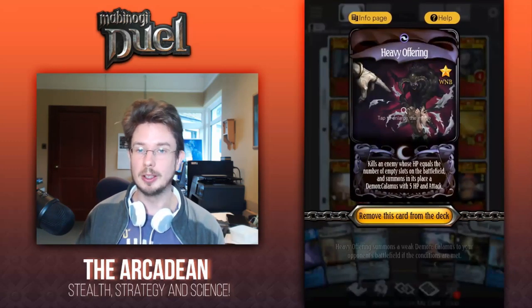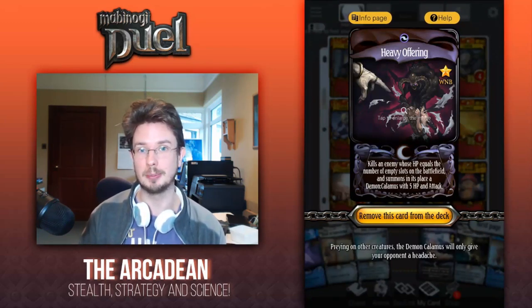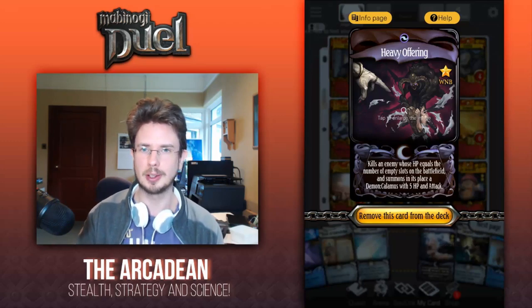Heavy Offering to take care of any elves or elephants that may be summoned on turn one, as well as dealing with potentially any other creatures should their HP match the number of empty slots on the board. It's surprising how often that happens.